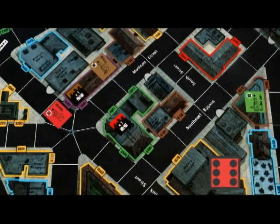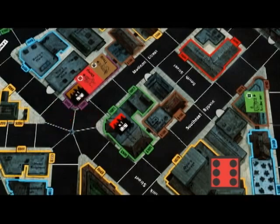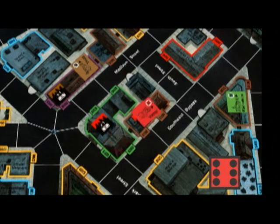If I wanted to get into the building with the brown thug in it, I could use the green building I own — one, two, three, four, five, six. If I also own the brown building next to the green one, I could reach the racketeer — one, two, three, four, five, six.